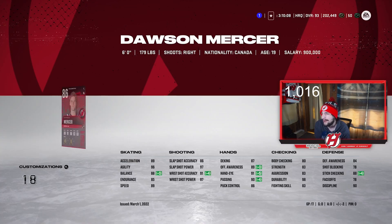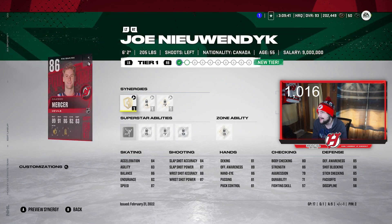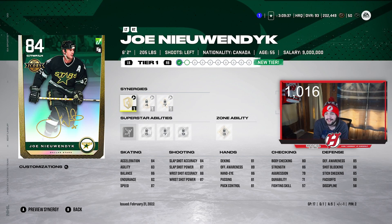On to the fourth line, we got Dawson Mercer. I'm really upset he didn't get a Young Guns Team of the Season — I really believe he deserved one. He's a rookie having a tremendous season. 6'1", 179. Applesauce and Light the Lamp on him. 89 Excel, 96 Agility, 88 Balance, 85 Endurance, and 89 Speed. Shot is 86, 97, 91, and 97. 17 games played with no points — fourth line hasn't really produced too much for me. Then we got Joe Nieuwendijk at 84 overall. I haven't powered him up at all, which is pretty ridiculous. 6'2", 205 — he's definitely going to get powered up. He's a good card when upgraded; I'll try to do that as soon as possible. 6 points in 17 games played.